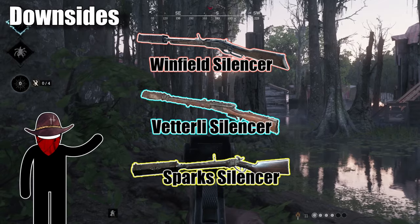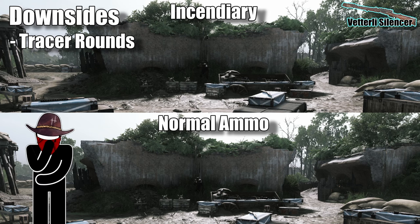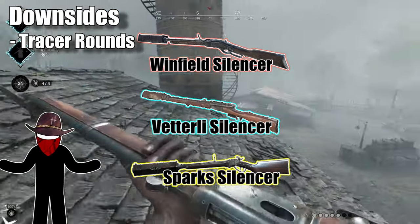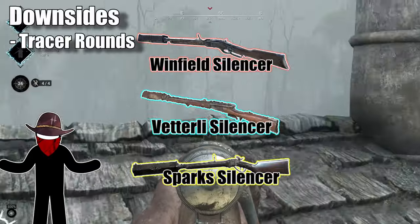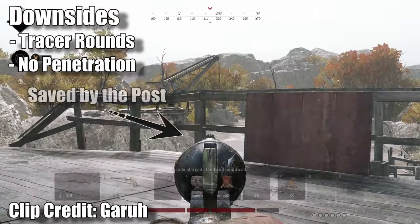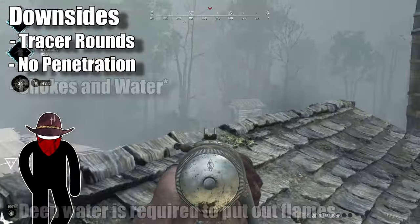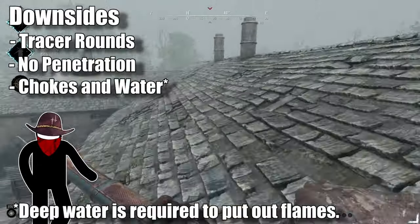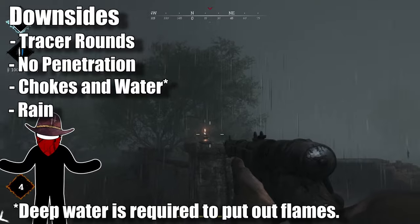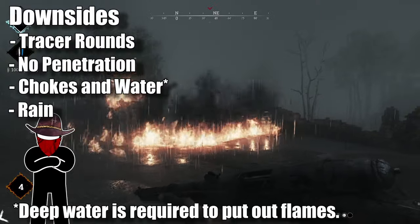It's important to call out silencers. When you're using incendiary ammo, your bullets look like tracer rounds — they're big orange streaks that lead back to you, making you easy to find. So if you're taking a silencer in particular, you need to decide if these downsides are worth the benefits. In addition, incendiary ammo cannot penetrate walls, so you're also giving that up. And it also makes it really hard to fight around choke bombs or water, because it makes it easy for the enemy hunter to extinguish any flames.